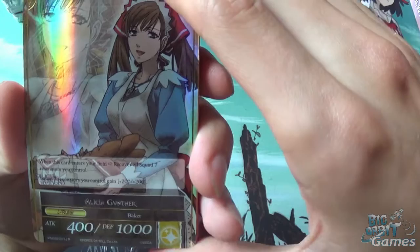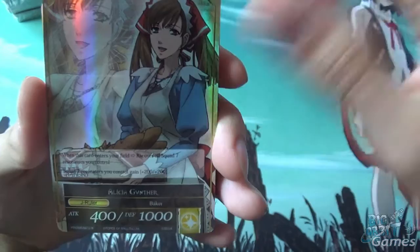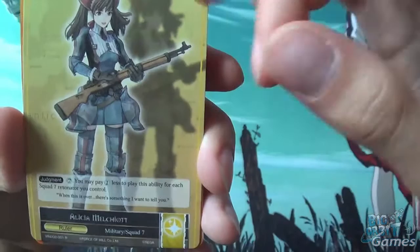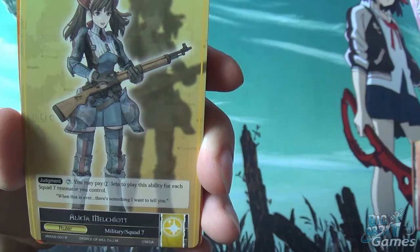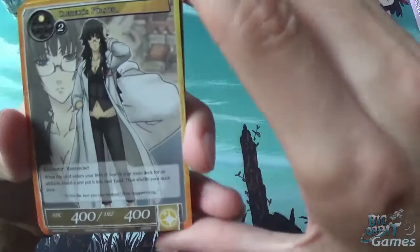This is your ruler — we've got Alicia Gunter. When this card enters your field, recover all Squad 7 Resonators you control. Squad Resonators you control gain plus 200/plus 200. And her other side, Alicia Melchior — Judgment 7, you may pay one less to play this ability for each Squad 7 Resonator you control, so she can be free, but it's going to take a lot to do that.